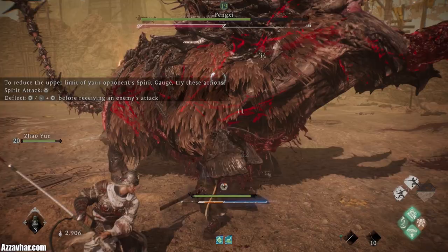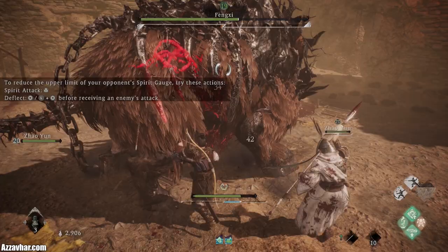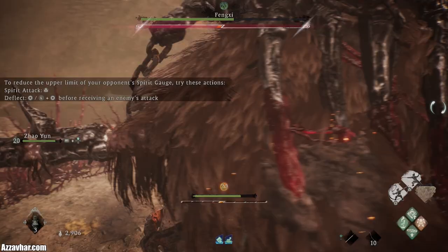Use this chance to heal or rebuff yourself — all that good stuff. Deliver some normal attacks if your spirit gauge is looking a little bit low. Keep on spamming those. Our spirit gauge is looking a bit healthier now, so we can spam those specials once again.